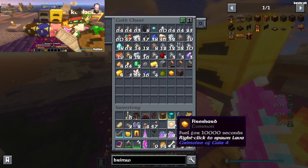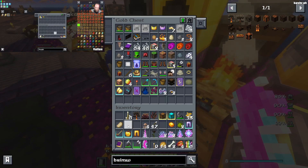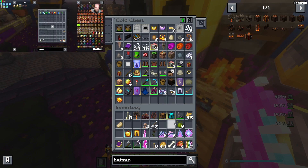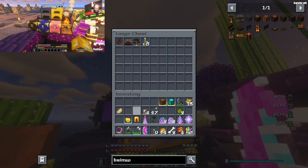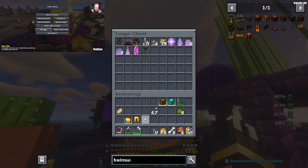I've still got the nature's compass — that's handy. I'll put that in my backpack for now, and my fairy. I'm going to spend some skill points. I see you've made some chests. Yep! What is the key to see the skills?